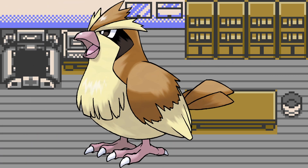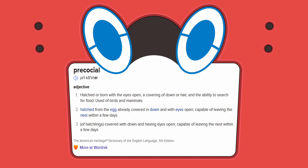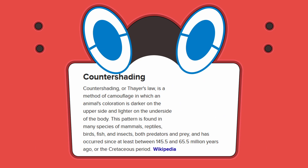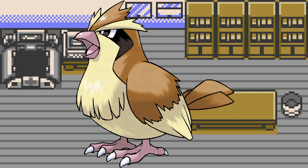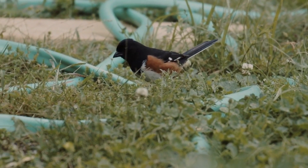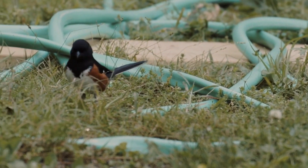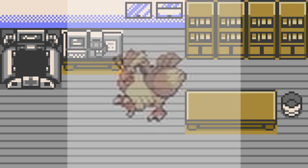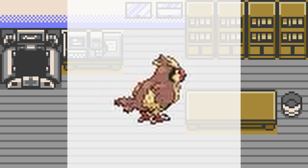Due to its ground-dwelling habits, Pidgey is likely precocial, meaning that it's born with feathers and is capable of moving around. Its non-confrontational habits and brownish pelt complement each other, and the countershading of that pelt helps it blend in with the soil and tree trunks. Birds that spend much of their time in trees usually hop around rather than walk. Pidgey walks in the Diamond, Pearl, and Platinum sprites, but it hops in the Black and White sprites, with a little steppy in place.